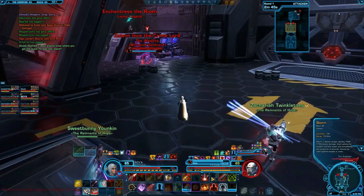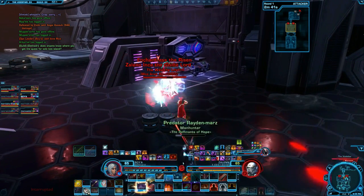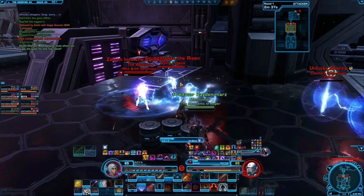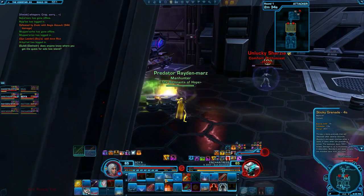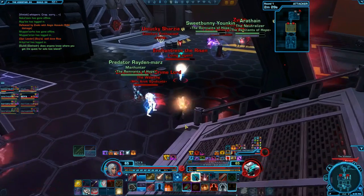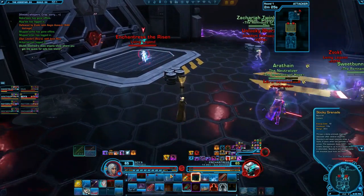Before you step foot into PvP, you'll also want to get a very good idea of all your abilities and your class. If you're playing as a tank, you'll want to know where your taunts, guard, and shields are. Tanks will constantly want to be taunting enemies that are attacking your teammates and guarding teammates that are in trouble. Guard only works within 50 meters, so tanks need to be mindful about switching guard when it stops working.